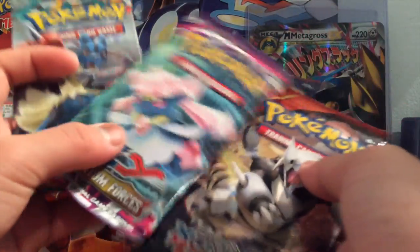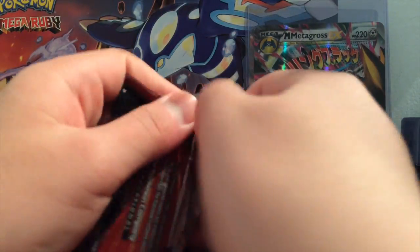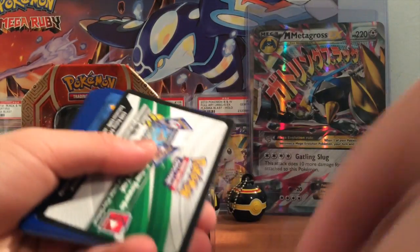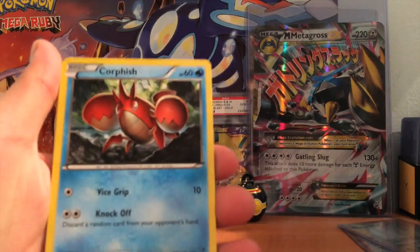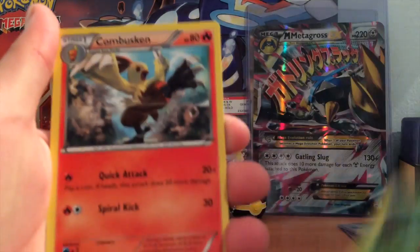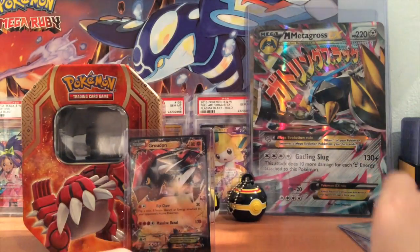Here we go — hopefully an EX from the pack. We got Vulpix, Corsola, Tangela, Weedle, Wurmple, Teammates, Nombre, Buskin, Trapinch, and Tangra. I have no idea what I'm missing right now because I haven't sorted everything away in order yet.